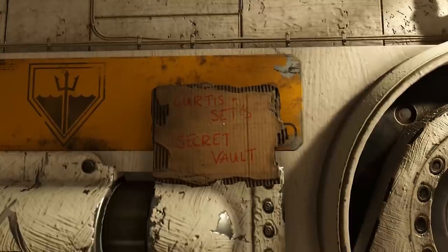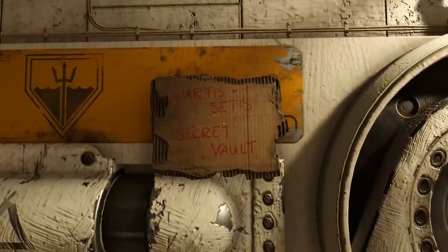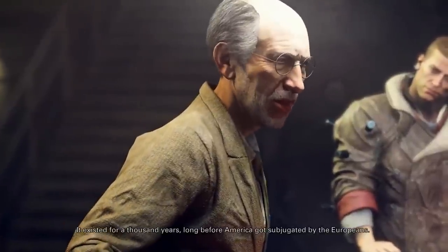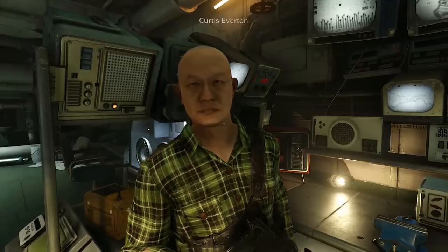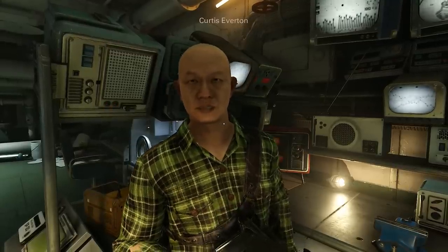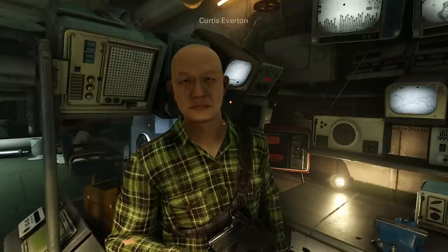Pasted on it is a small cardboard sign that reads Curtis and Set's Secret Vault. You are no doubt well acquainted with Set — he's the scientist who you interact with throughout the game. But Curtis is someone you might have missed. He hangs out around Set's lab after you complete the game. He's a little bit strange but seems harmless.